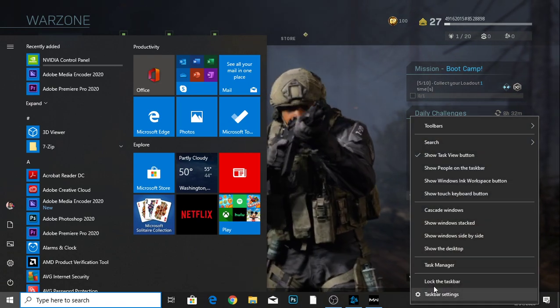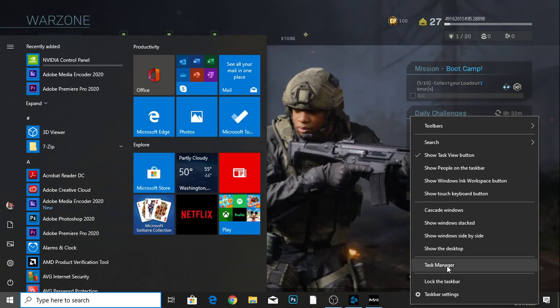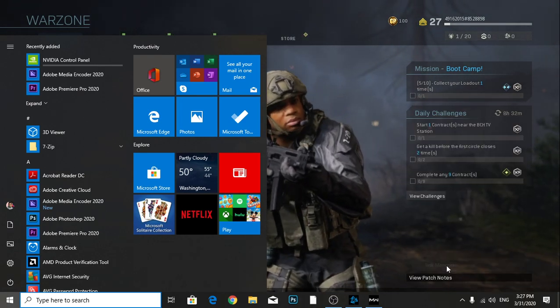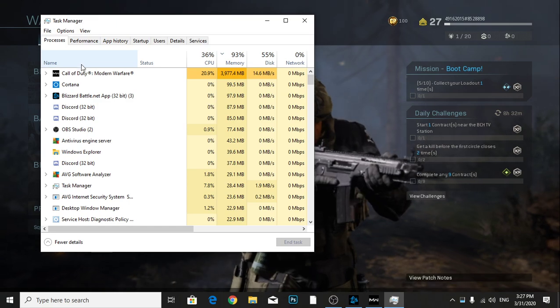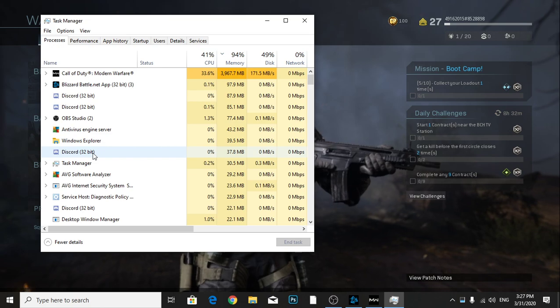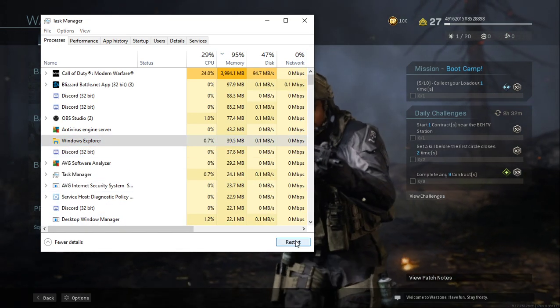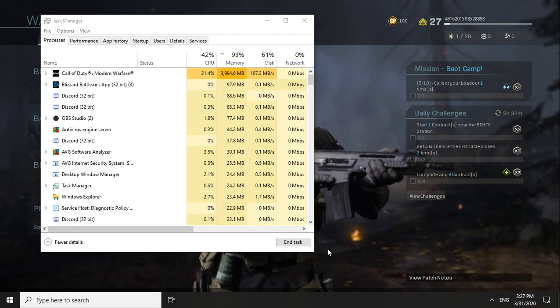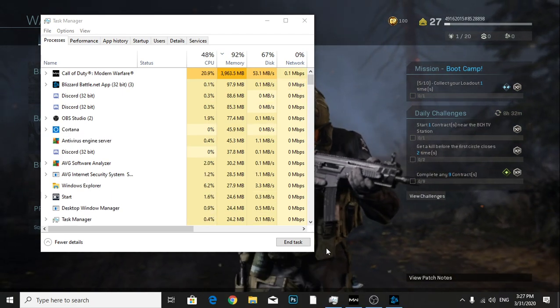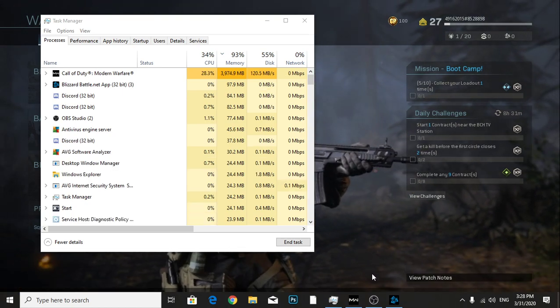All you have to do is right-click on the taskbar and go to Task Manager. Once you are here, find Windows Explorer — this is Method 1. Just restart it, and once you restart it you may be able to play in full screen mode.